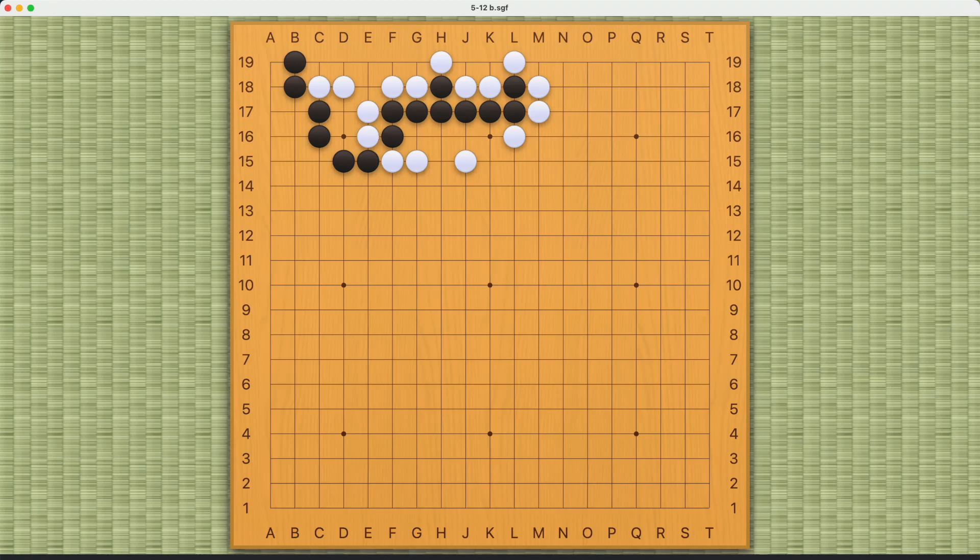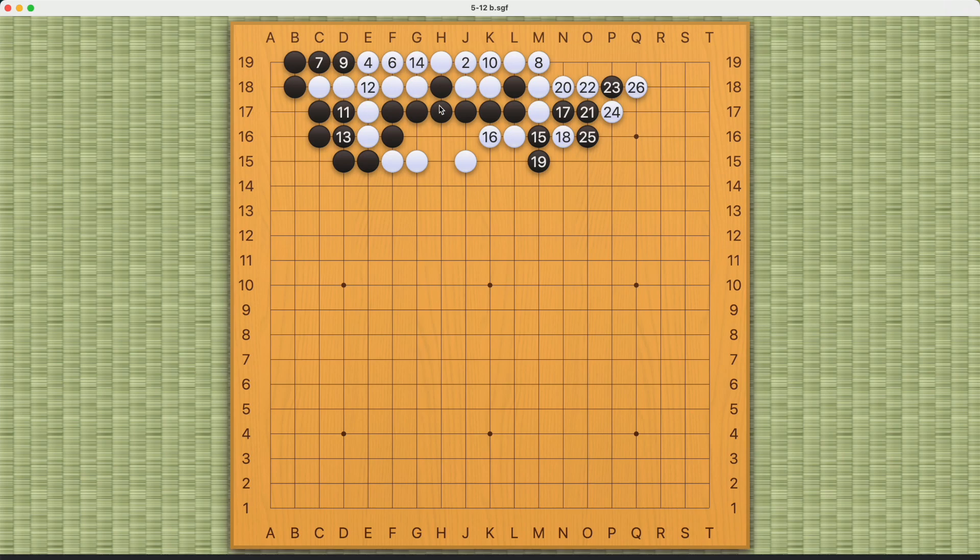Hi everyone. It seems like it'll take me two videos to solve this problem, which is quite complicated. Last time we discovered that throwing in here first is not enough and we have to do something fancier — throwing in here hoping that white captures and playing this whole sequence. By doing this, black can make a living shape, but the problem is that white can simply capture at move five and connect everything back. There will be no connect-and-die for black, and if black cuts on the outside, white can simply play this move — three liberties versus black's three liberties. White will be able to extend, black cannot bend, and black will all die. So this is not going to work for black.